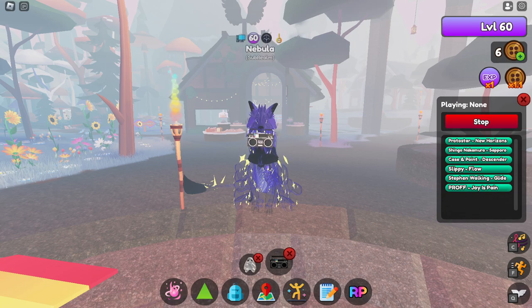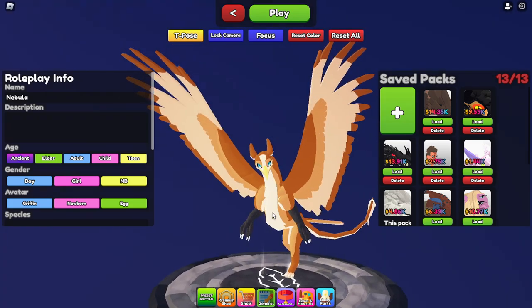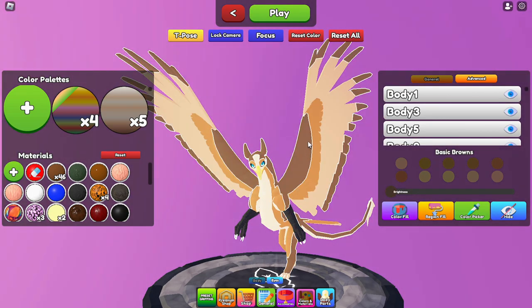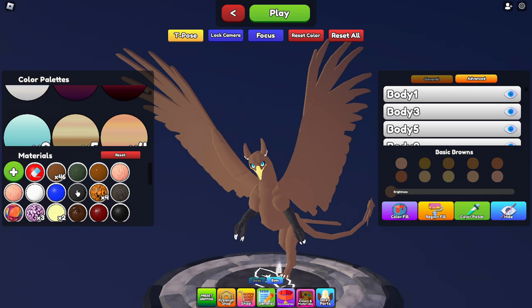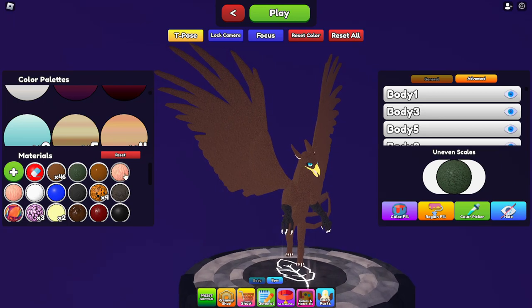Pretty much the last other thing is that they did some bug fixes, and they also added a new feature called region fill. If we go into the editing area and then into colors and materials, you can see region fill. It basically allows you to fill based on the regions on the creature — kind of like a paint bucket. You can also apply a specific material all over the creature in one go, painting the entire thing or whichever section you want — for example, applying scales across the whole creature.